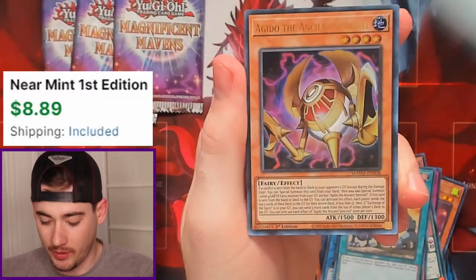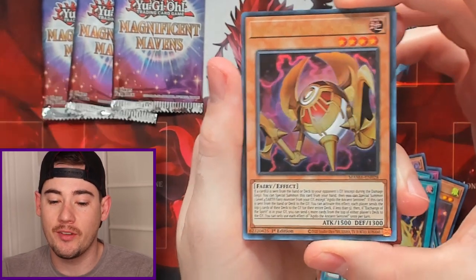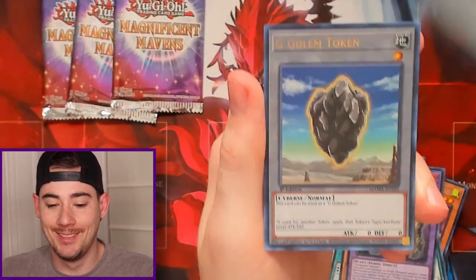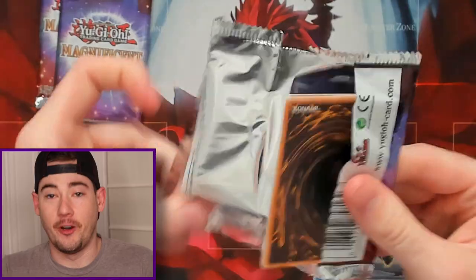Last mini box — we got another Lightning Storm. It's crazy how they reprinted that card so much and the value has gone down so much. We have Agito the Ancient Sentinel again, Predaplant again — a lot of repeats — Scapegoat again, G Golem Token, and that's it. A bunch of repeats in that pack.